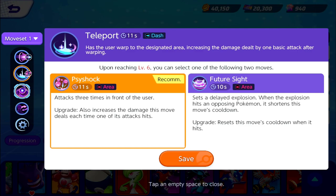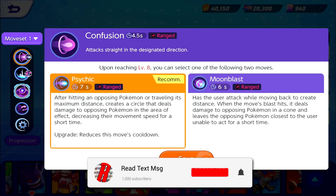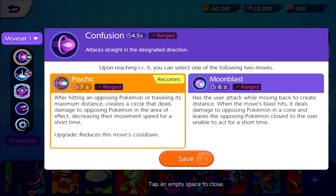For our last ability slot, we start with Confusion, which attacks straight in a designated direction. Upon level eight, you can choose Psychic or Moon Blast. Psychic, after hitting an opposing Pokémon or traveling its maximum distance, creates a circle that deals damage in an area of effect and decreases movement speed; the upgrade reduces cooldown. Moon Blast has the user attack while moving back to create distance — when it hits, it deals damage in a cone and leaves the opposing Pokémon closest to the user unable to act for a short time. Both are fairly similar, so it's honestly up to you.